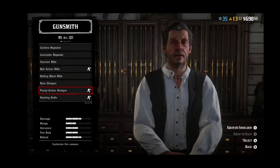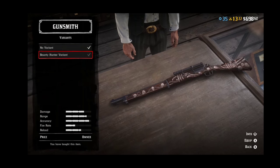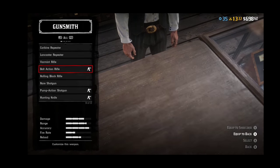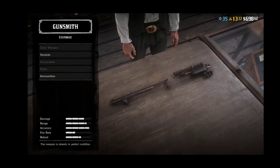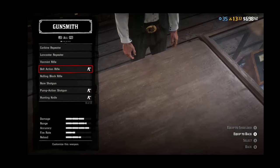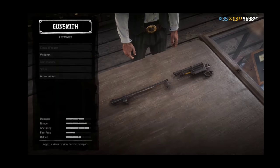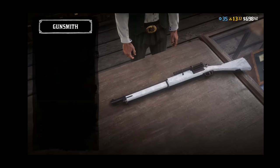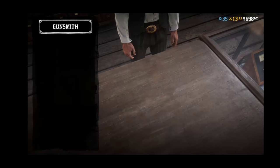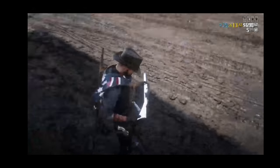Now if you want to get the white variant, do the same thing but go down to bolt action, go to variants, no variant, then back down to bounty hunter variant. Then back out all the way, go to bolt action rifle, go to variants, and quickly select bounty hunter variant — you've got to do this all quickly. Then when you back out your gun will be invisible. Do the same thing again, you'll hear the click again, your gun should be normal, and when you go back in your gun will turn white. That is how you get the white gun variant. Do this quickly because I don't know when this is going to be patched.